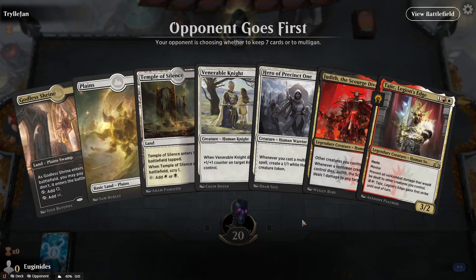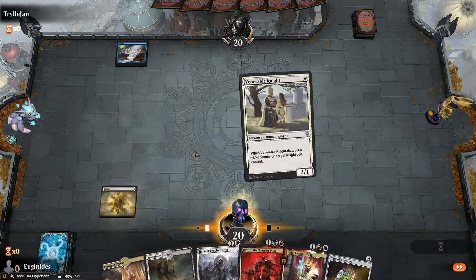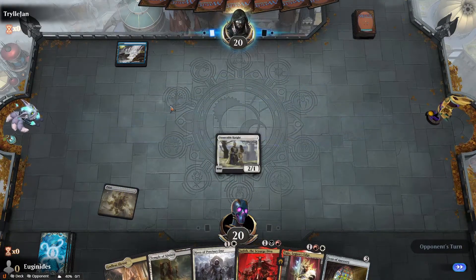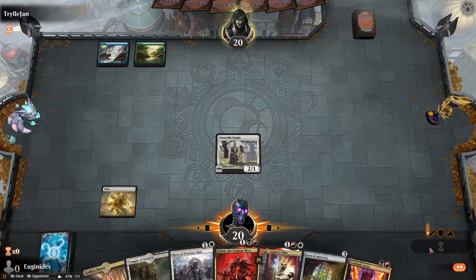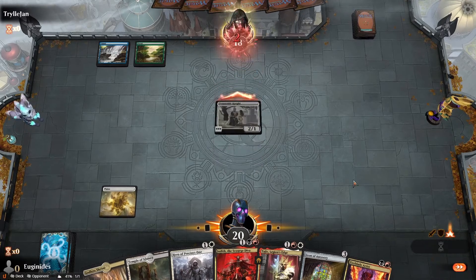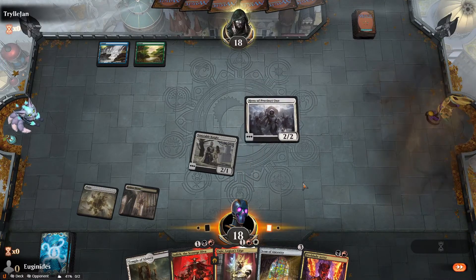Alright, we got a decent curve. We just need a red source — pretty bad, but we have a lot of those. I think this is the third game in a row we've been on the draw, so that's a bummer. The other two games were just Luca curving out perfectly. Flash time — Essence Scatter or Quench, Brazen Borrower, Growth Spiral... Brazen Borrower. There it is.